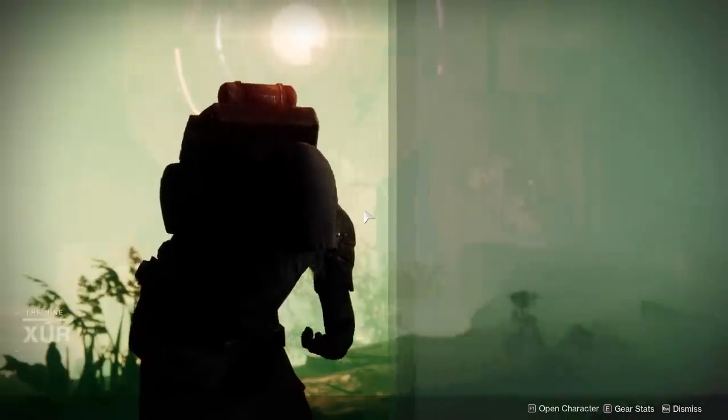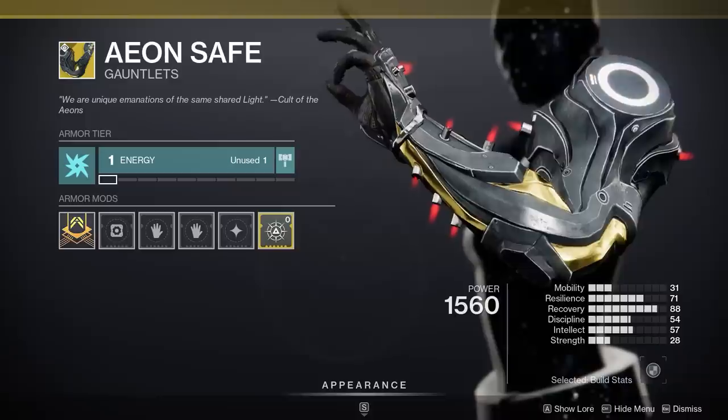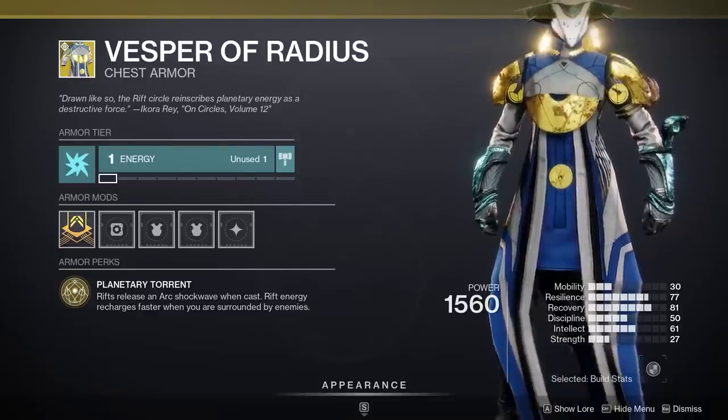Xur's at Watcher's Grave. Featured exotics: controller hand cannon god mode, no radar, am I here or am I far, PVE easy mode Titan edition, and the Vesper of meh.